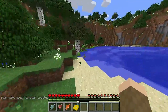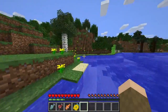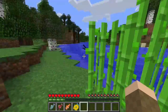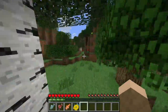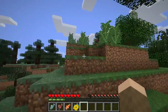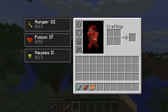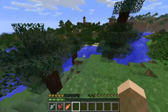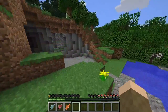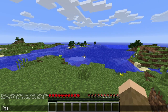There is also a new texture on sugar cane — it's a more vibrant green than the pale green it used to be. Now that I'm hungry, if I eat this pufferfish it will give me Hunger III, Poison IV, and Nausea II. I cannot stress this enough: do not eat pufferfish. They won't directly kill you, but those effects will.